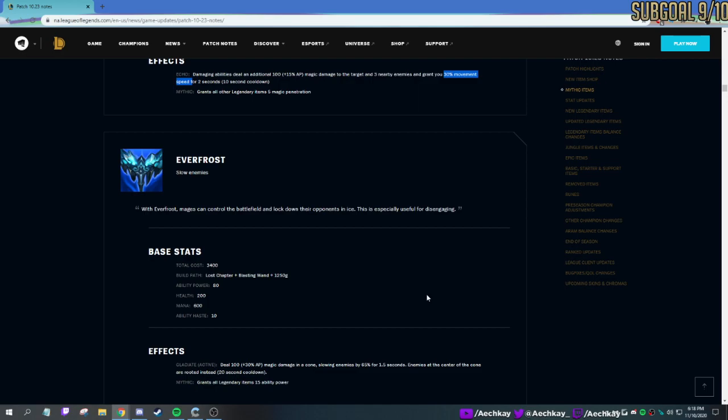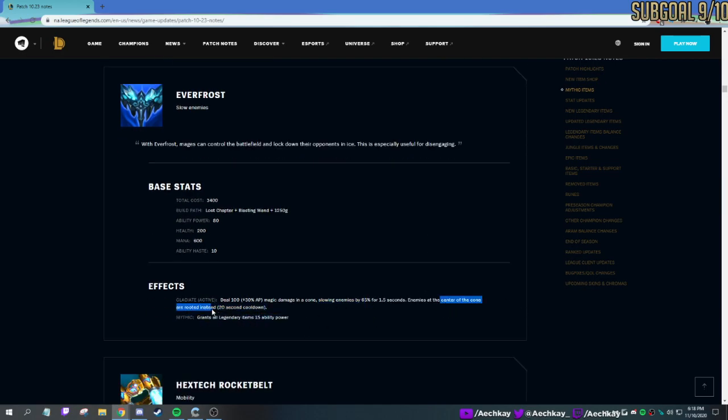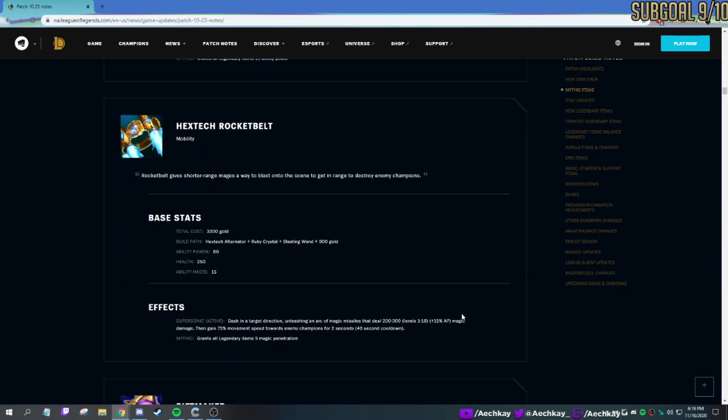Everfrost — they changed Hextech GLP-800, the ice shotgun. They made the range a lot shorter, but people at the center of it get rooted while people on the edges get slowed. We saw that in the video just a bit ago. Use it for setups — it's also a 20-second cooldown, which is very low. The damage is quite nice: 100 plus 30% AP. A lot shorter than before, but very helpful for setting up and landing all your abilities. Maybe you'll see it on Nidalee mid, maybe Ahri, Veigar — he was using Hextech GLP before. Maybe Cho'Gath, or Lux.